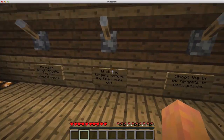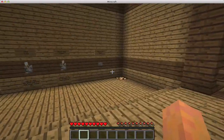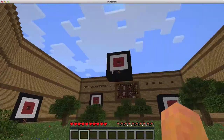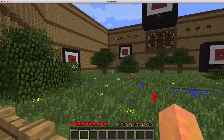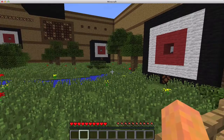Time trial: hit all the targets before the timer runs out. This is the timer up there — if you activate time trial mode the timer will start counting down. You have to hit each target once before the timer runs out to win. Pretty easy once you get the hang of it, but it can be hard, especially with the moving one because you can't really see where it's going to go next.